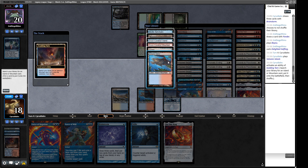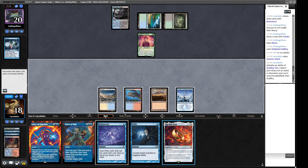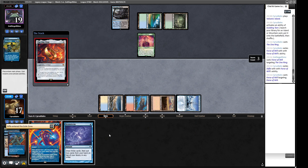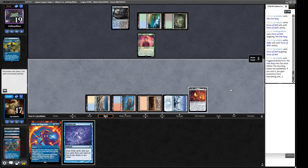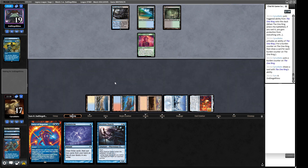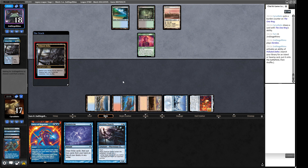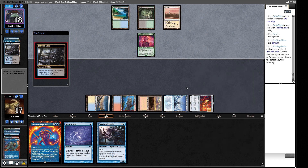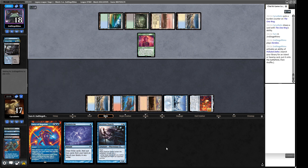We only have one Force because Force of Negation works on our opponent's turn. We need a second red source at some point. We Force of Will pitching Stifle if they interact with us. The ring sticks — we're in great shape! Our deck can also stifle a One Ring trigger to skip a turn of taking damage. Our opponent is on an interesting color combination — looks like some kind of black-blue-white-green concoction.